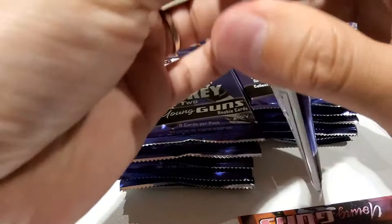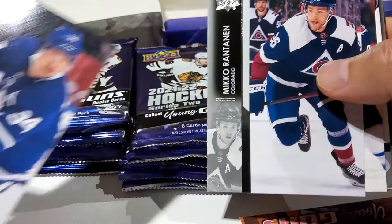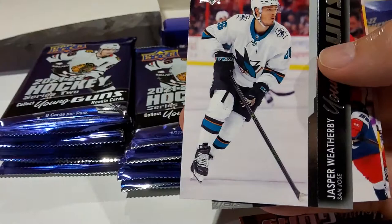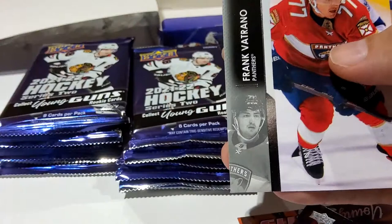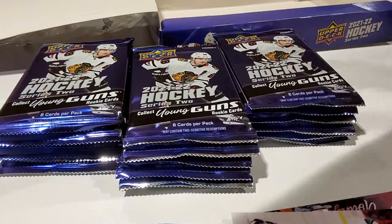Evan Provorov, Lawson Crouse, Oliver Wahlstrom, and Sean Couturier. Auston Matthews with his mustache again — I think he definitely played better without it. Andrew Copp, Brady Tkachuk, and we have a Young Guns — Jasper Wetherby. Can't say I've heard of him. Dmitry Orlov, Ilya Mikheyev — I think he's actually a free agent this year — and Frank Vatrano. The canvas Young Gun doesn't count toward the main count, so we'll expect at least five more Young Guns, and if we get a French or clear cut that'd be even better.